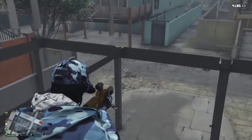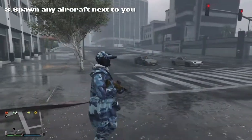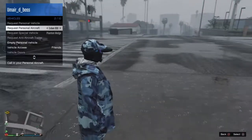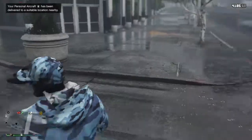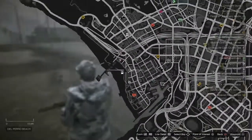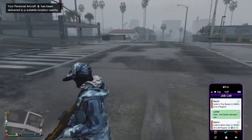All right guys, this is the third glitch, which lets you spawn any aircraft next to you. So you just want to request one — I'm going to request the Savage now. I'm just going to wait for that to arrive. It's arrived, but it's all the way down there. The way to make it spawn next to you is to join a job, like a general one.